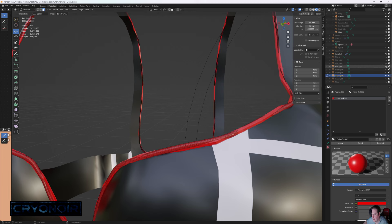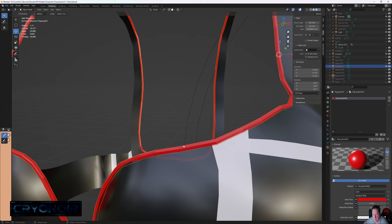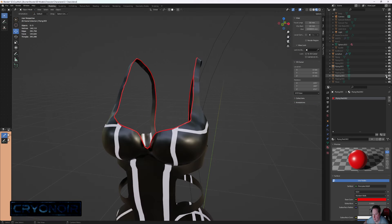That section alone was trimmed down from around 270,000 polygons down to a mere 2,000 without losing a vast amount of detail, particularly given the distance the player would be viewing them from. Just by tackling all the piping and the boots, I managed to reduce the polygon count for the model by over 3 million.